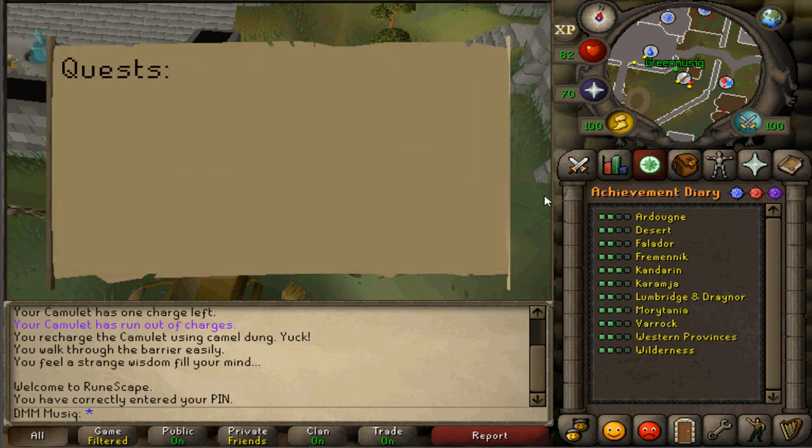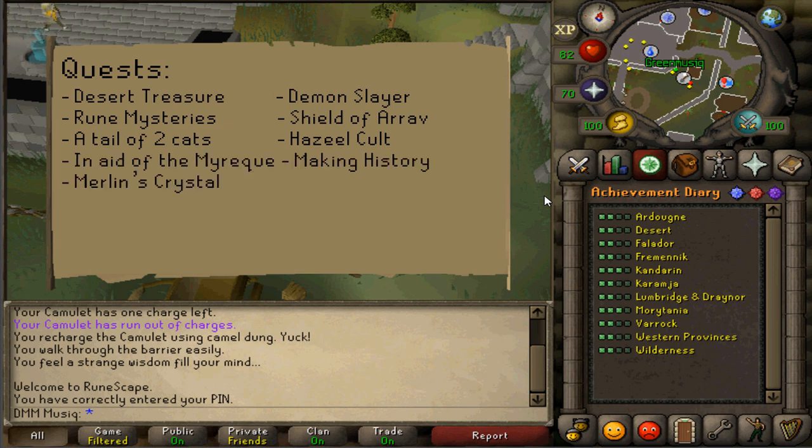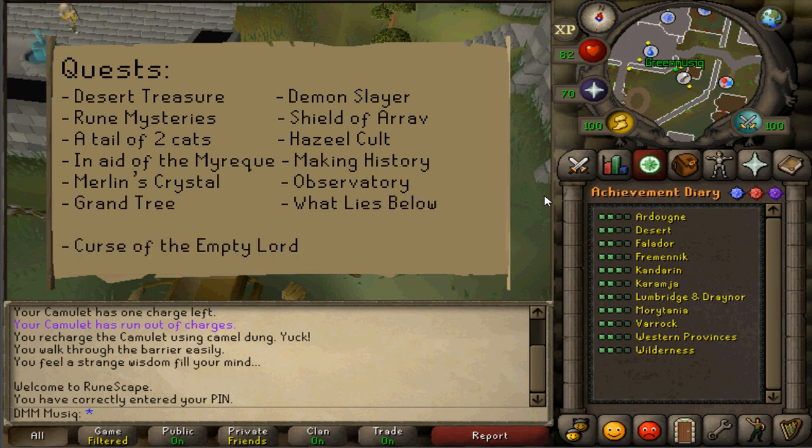Quest requirements are: Desert Treasure, Demon Slayer, Rune Mysteries, Shield of Arrav, A Tale of Two Cats, Hazeel Cult, In Aid of the Myreque, Making History, Merlin's Crystal, Observatory, Grand Tree, What Lies Below, and the miniquest Curse of the Empty Lord.